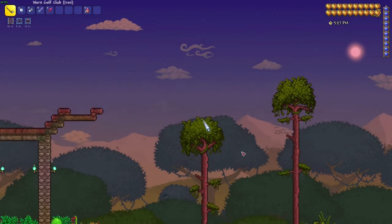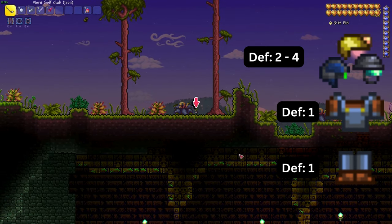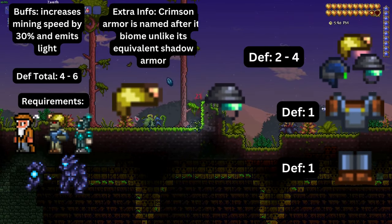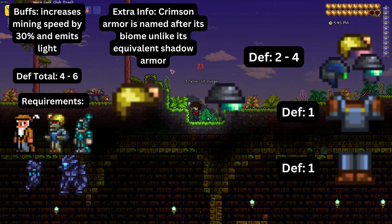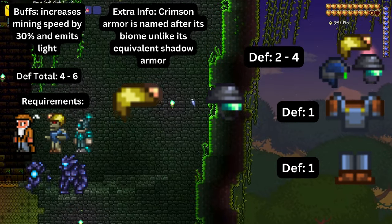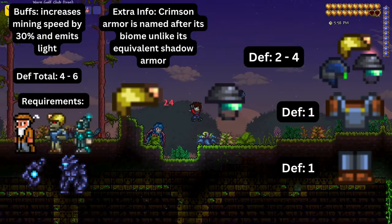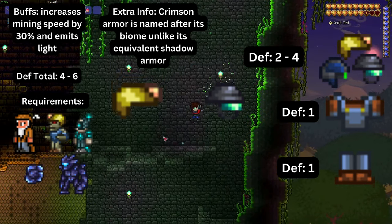Next is mining armor, composed of a helmet, a shirt, and pants. The helmet can be interchanged between three different types, the main ones being the mining helmet and ultra bright helmet. The buffs for wearing the full set are between four and six defense, plus thirty percent mining speed and a light radius, which is ideal for mining and gathering ores in the caves. Mining armor can be dropped by undead miners, but the mining helmet can also be bought from the merchant for four gold coins.